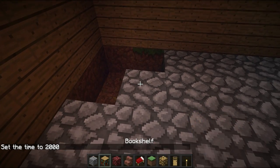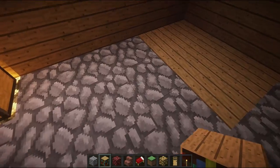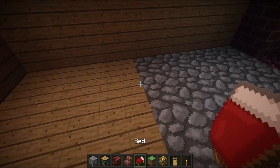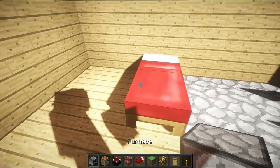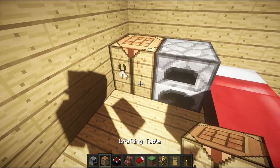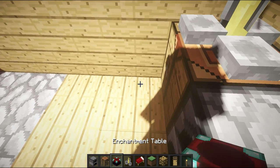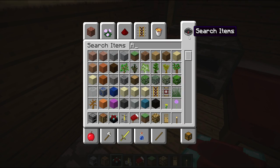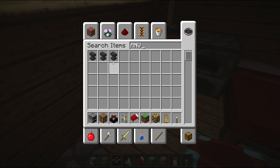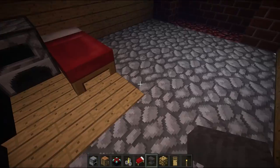Come over here and break out a few of these blocks, then go like that. I would place my bed here, a furnace here, a crafting table here, and then a brewing stand — put that in the four slot. Then your enchantment table, which can take you up to six levels. I would also put an anvil right here.